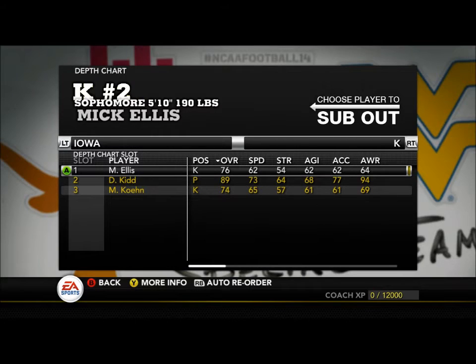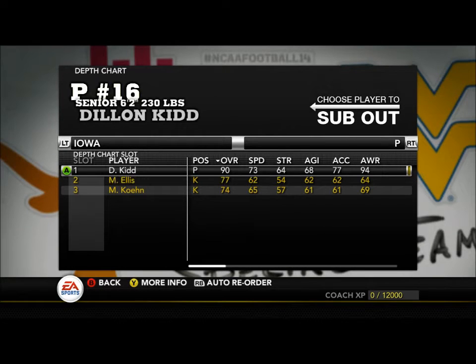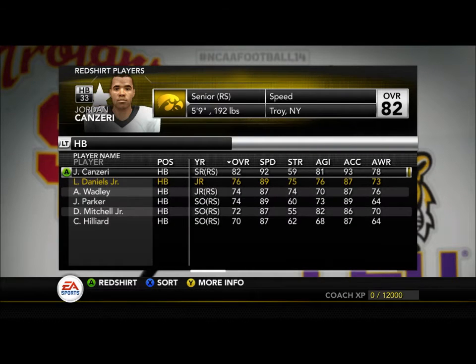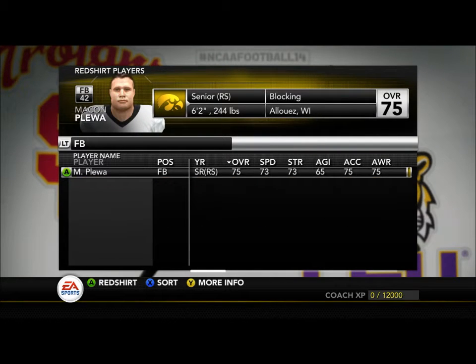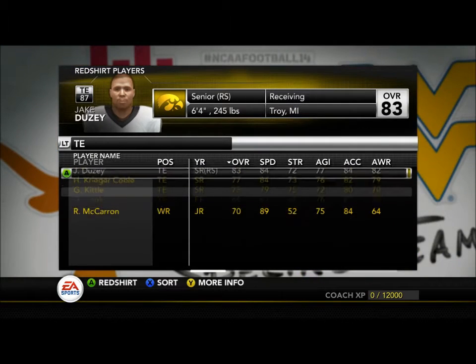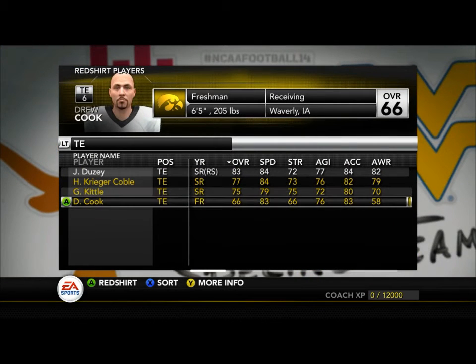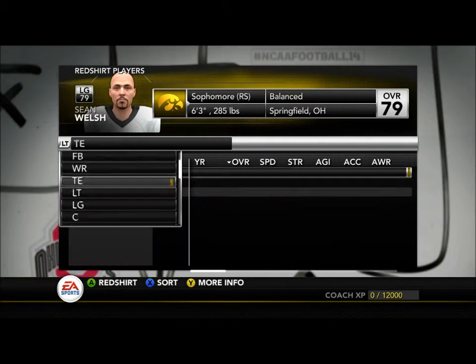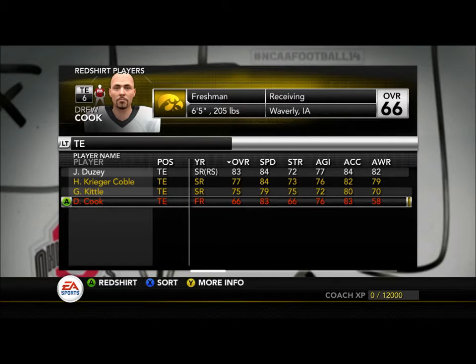Hopefully to start the season we will play some weaker non-conference opponents and get us going. Right here I'll show you the players that I'm redshirting really fast. I really like LaShawn Daniels Jr. — he's going to be one of the key players in this dynasty, someone that should lead this team very far. I believe that Beathard can really get the damage done on offense to lead this team far.